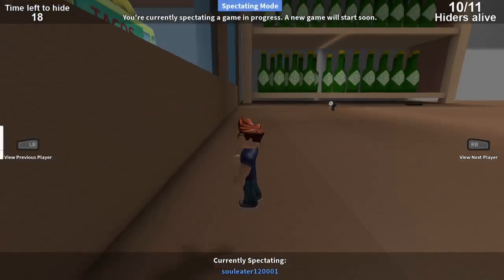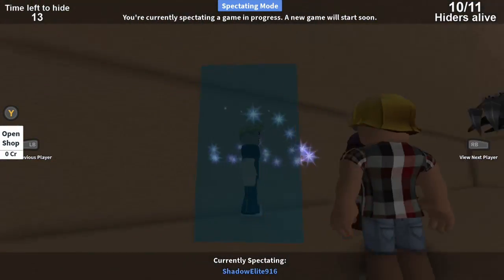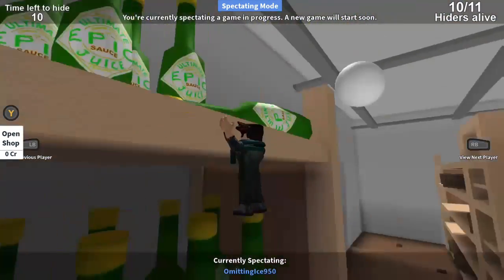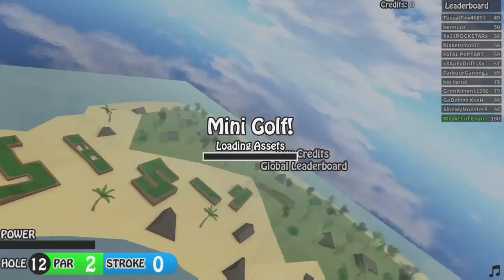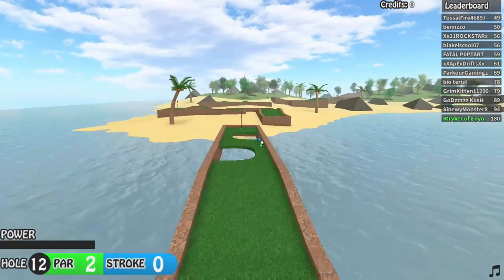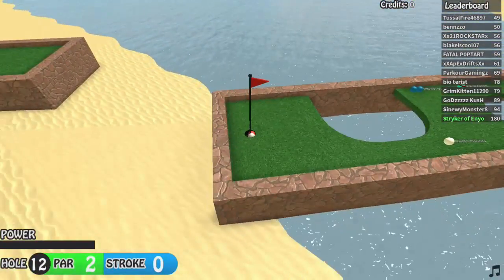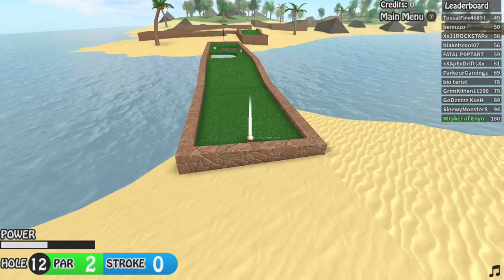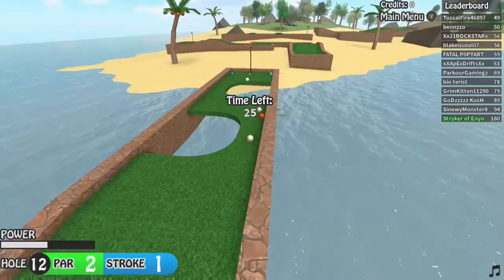That loads in first, and then you'll see the user-generated content. When your character dies, I believe they fall into pieces. This is mini golf — like I said, just load them, play them for 10 seconds, and get out. Play your next game. That'll get you a number of achievements right there: playing five different games, playing 15 different games, and rating five games.